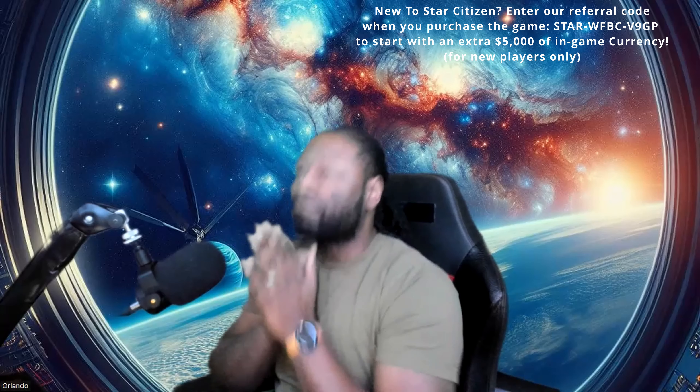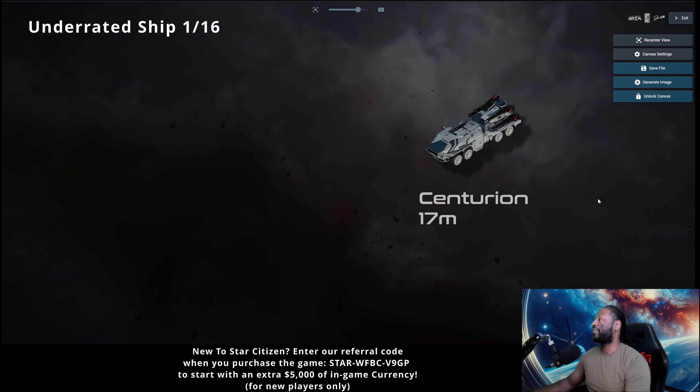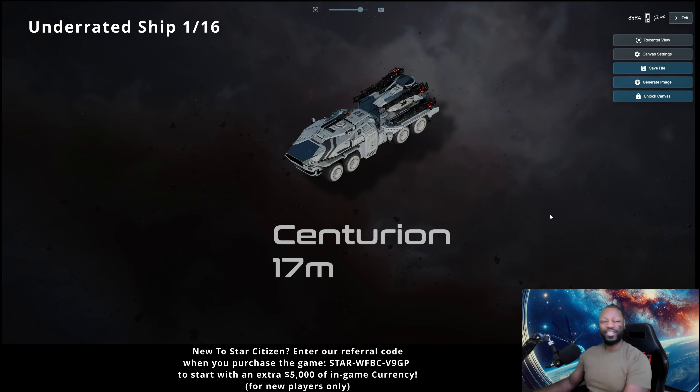The underdogs — that's what I call them. All right, so first up is actually not a ship at all. Does that count as tricking you if I say ships and then there's a vehicle in there? I'm gonna say no. It's not all vehicles, I promise. So — Centurion. Why do I think this is underrated?